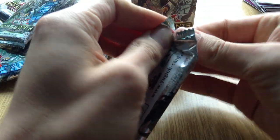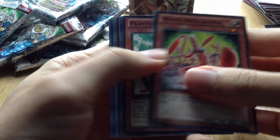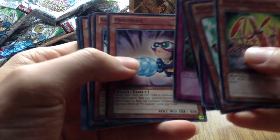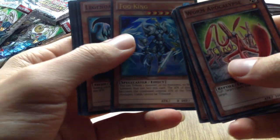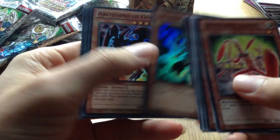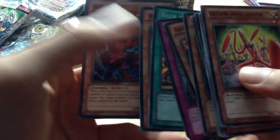Let's go with the last pack - hopefully we can get something really decent. Big Eye, come on, let's do this. Worm Apocalypse, Playful Possum, Pineapple Blast, Schwarzschild Limit Dragon, Butter Spy Protection, Montage Dragon, Needle Sealing, Mog Mole, Skull Kraken, and a Fog King again. Kind of disappointing that I only got one Big Eye and one High Priestess, but you know, it's still good.